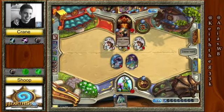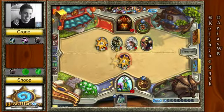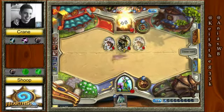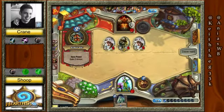Get rid of that, and you can go ahead and Execute the Zombie. I wouldn't, just because he could have set him off for lethal. We have 2, 4, 6, 8 — yeah, 8 into 14. He would have set him off for lethal next turn.